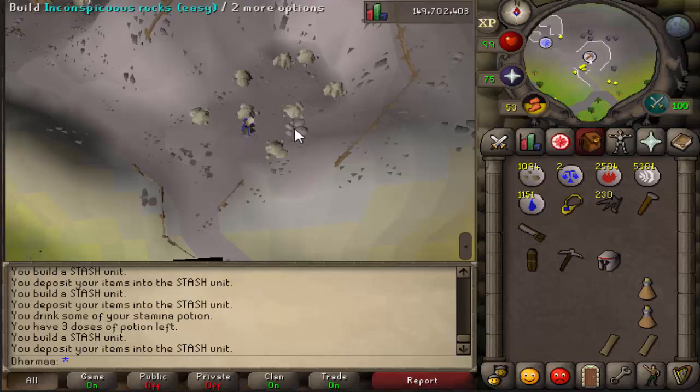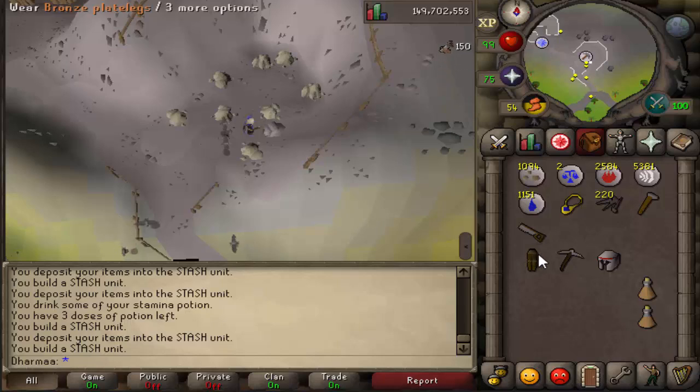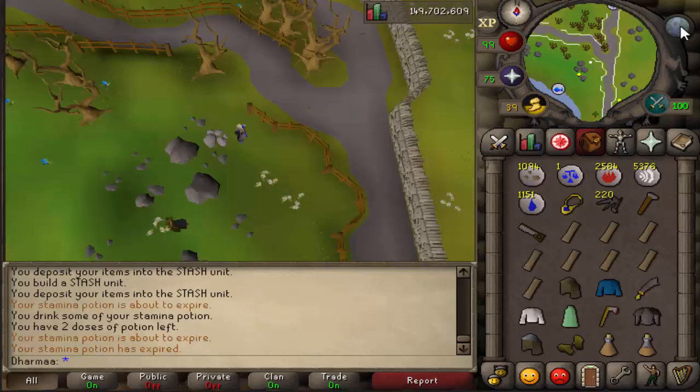After that, run directly east to the rag and bone man quest start location. There are some inconspicuous rocks here. Build them. For this you need bronze plate legs, a steel pickaxe, and a steel medium helm. Pop them in.